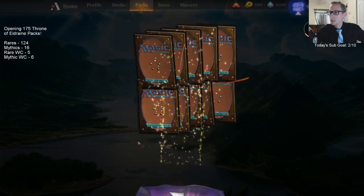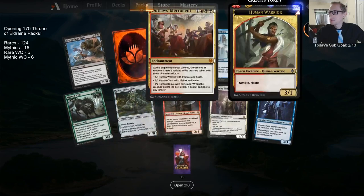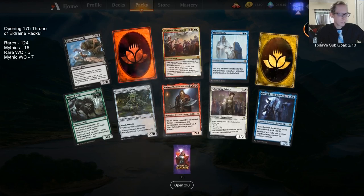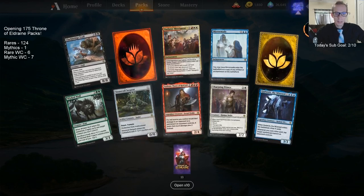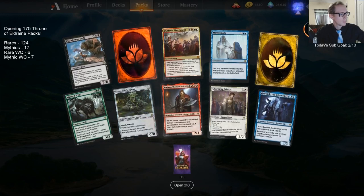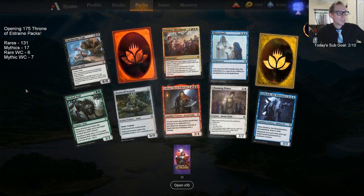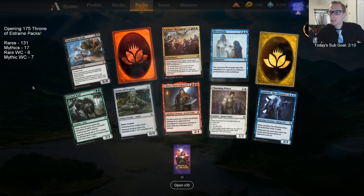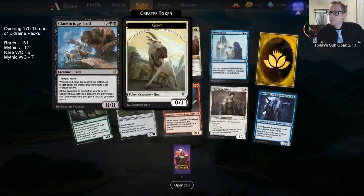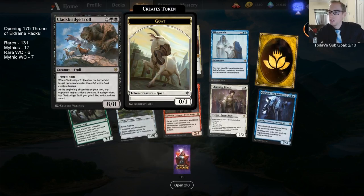Open 10 again — you just get a mythic wildcard every time! Worst mythic. Plus a mythic wildcard, a rare wildcard, another mythic, and seven rares. We also cracked a troll — love getting the other troll. A lot of people are higher on the Serpent than I am, but it is colorless so it can go anywhere. Tor Brand is pretty nice, and I like Charming Prince — I think Gadwick is really cool.